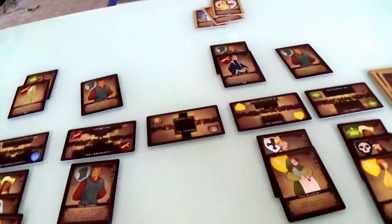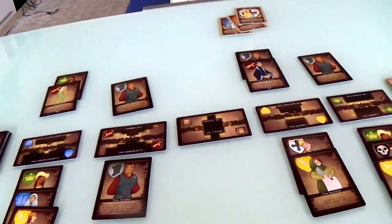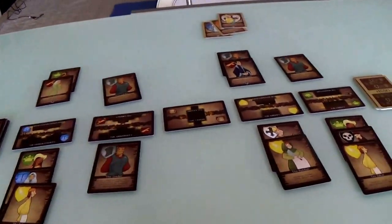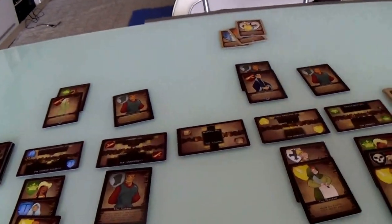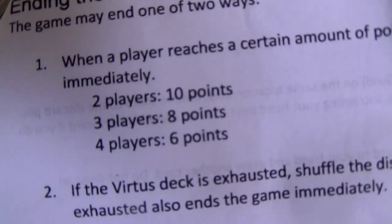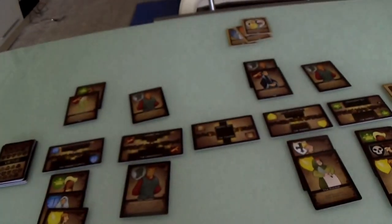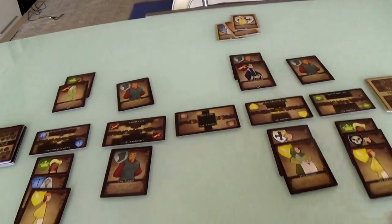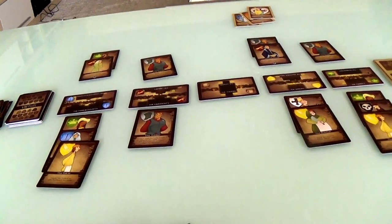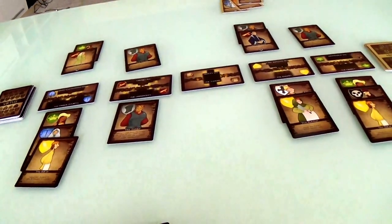She got those three guilds and now she gets another mission. That puts her at five points to three. In a two-player game, you're scoring to ten. With three players it's eight. With four players it's six. So with more players there's a lot more chaos going around, but you don't have to hit as high a score.